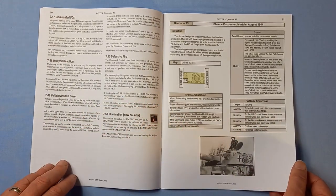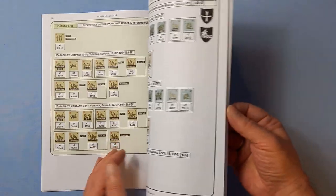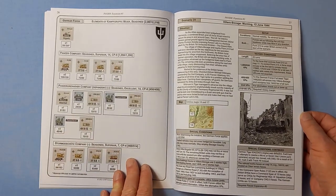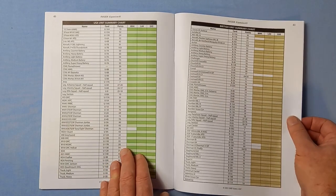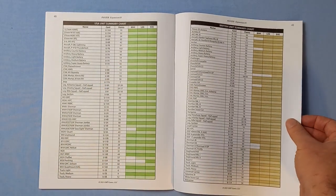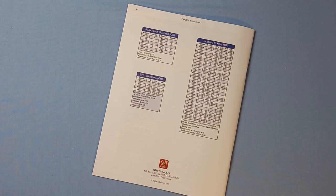Then come the scenarios. As you can see, usual format, all colour matte paper. At the end we've got some summary charts with points — presumably for making up your own scenarios — and the German unit summary charts. On the back, some of the new charts and tables you'll be using.